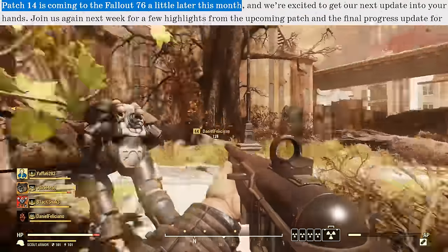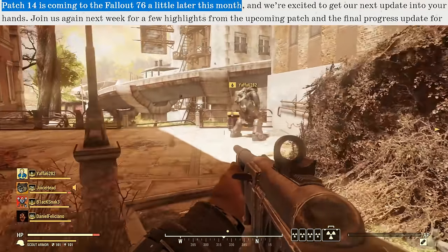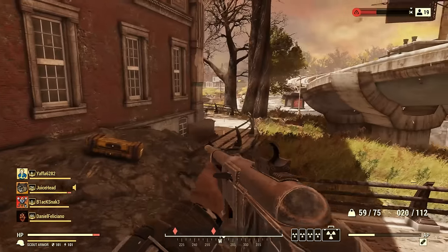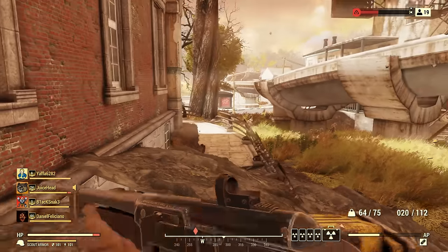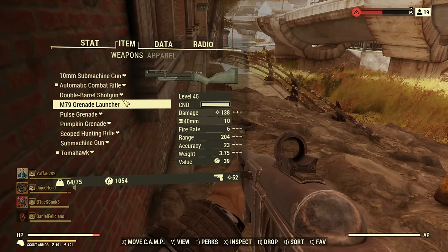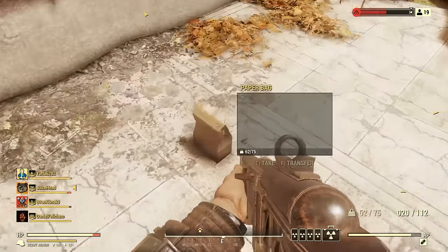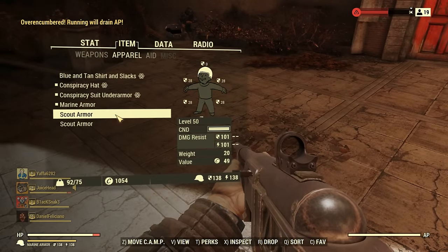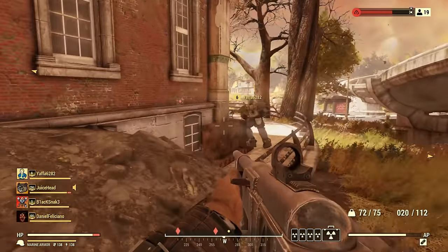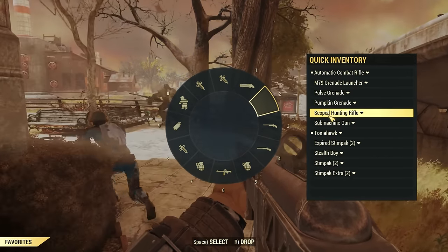Bethesda mentions that Patch 14 is coming a little bit later in October. In next week's Inside the Vault article, which always comes on a Thursday, they'll give us further details around that patch, meaning the patch is at least one week away. It seems fairly likely that Patch 14 will be the last patch before the Wastelanders updates begin, so it'll be a really important one to keep your eye on — both for balance changes and to see if any Wastelanders content is added and data mined. As of right now, we have next to nothing; there's almost no Wastelanders content in the files of Fallout 76, and we don't have any big leaks like we did previously with the Battle Royale mode leaking.